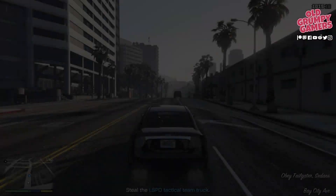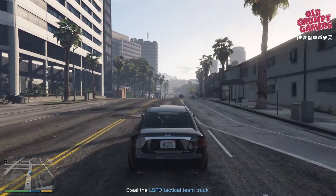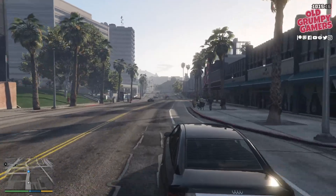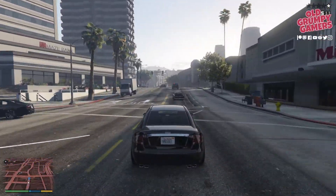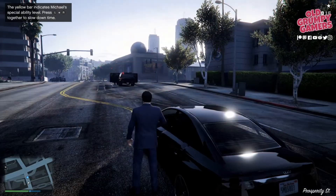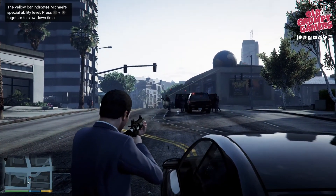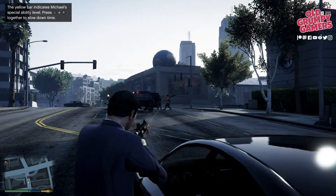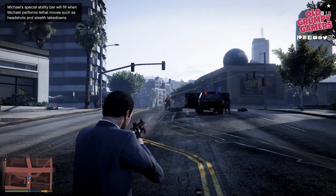We have the SUV in front of us and we're in Michael's normal car. Take a couple of shots at the police to get them to stop, jump out, then immediately grab cover automatically and drop into Michael's ability. From there it's just a case of taking out the police, which is a fairly easy task - there's only a few of them.